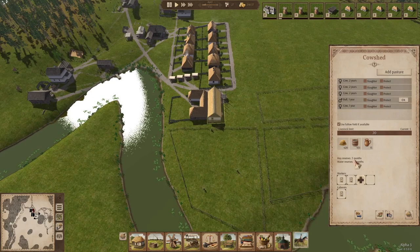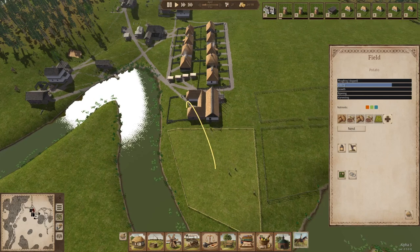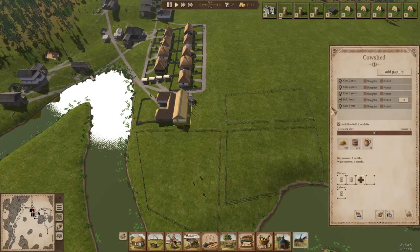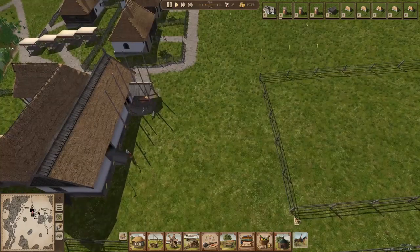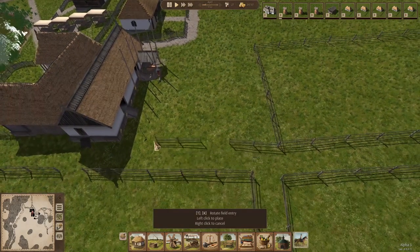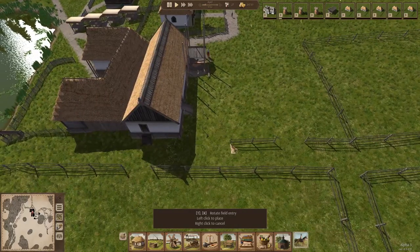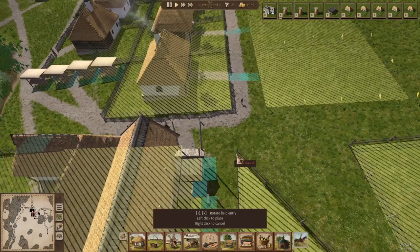Our cows are still looking fine — that's good. Nobody is working at the cow shed anymore because everyone is at the farm. That's okay. We just have to make sure our hay reserves and water reserves aren't falling down too low. Because we don't have any plows this is going to take a while and it's very possible we can't sow all of our fields, which is less than ideal.